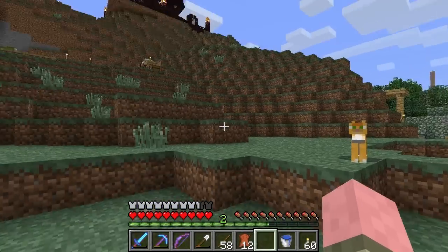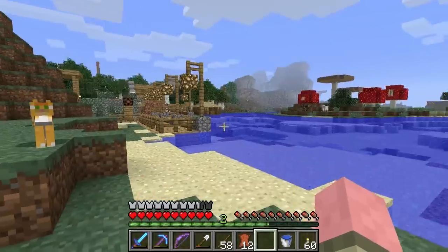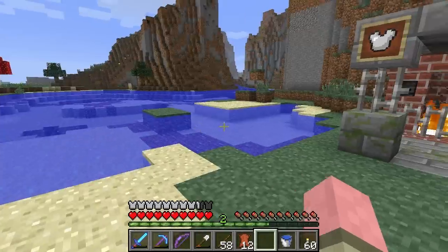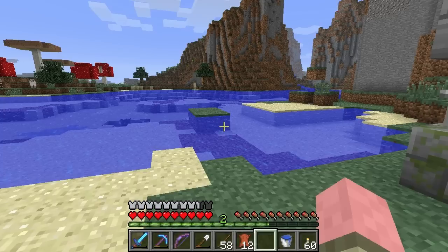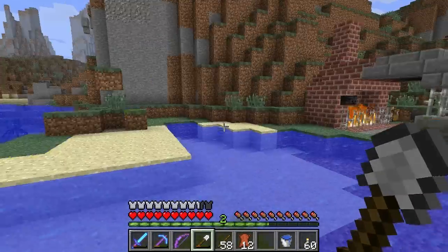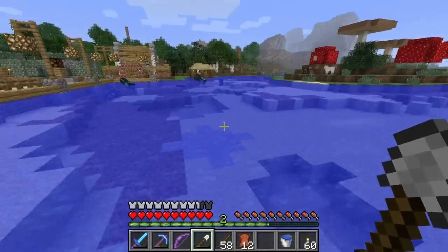We're going to go ahead and run around to all of my various locations here in my settlement and do some decorating. But before we do that, we need to get some clay balls, because we need clay bricks to make the flower pots. So it's like pottery class, people.